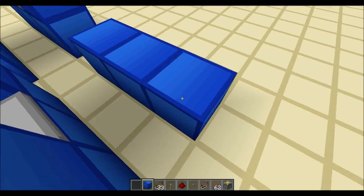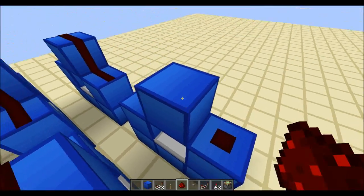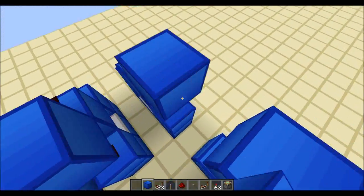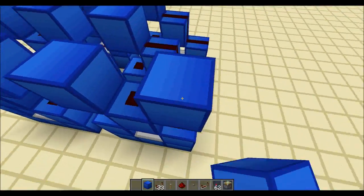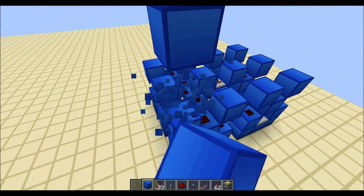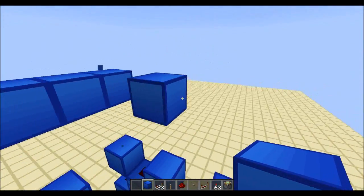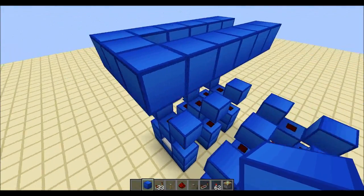Once you've done that, what we are going to do is place blocks on top of all of these — we're just cutting it off. And two blocks above, what we're going to do is make a little frame. This frame is needed for the pistons I'm going to place in a moment.